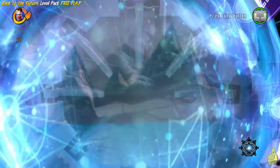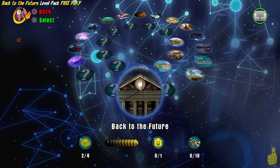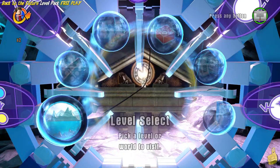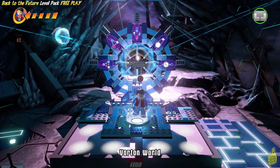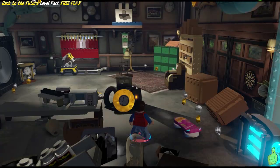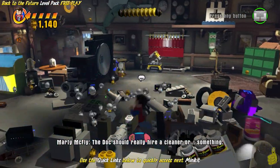We find a character in peril, and that being said, we're going to go ahead and hop on our toy pad and select the Back to the Future area and dive right in. Now, keep in mind this is free play, so we do have quick links down below in the video description, and we've sped this up a little bit and removed all of the cutscenes.